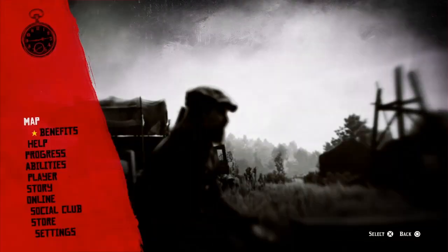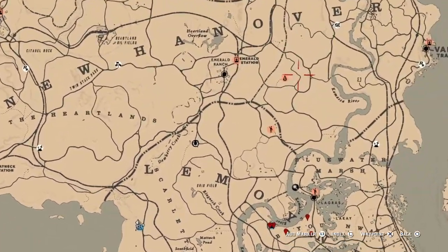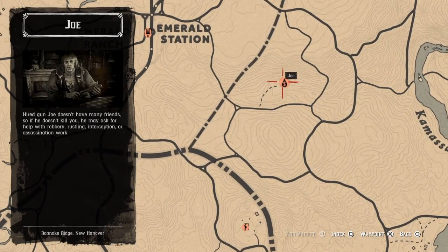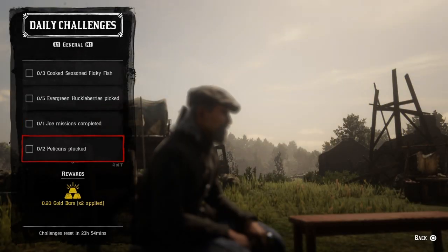For one Joe mission completed, if you come over here to the Emerald Station area, Mr. Joe is right here. Go ahead and do a Joe mission and once you do that mission, that challenge will be completed.